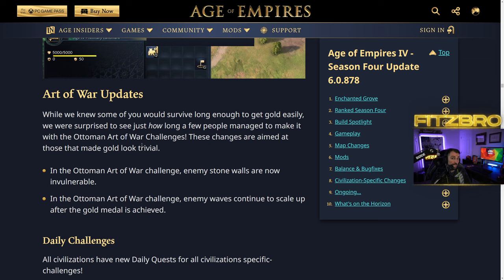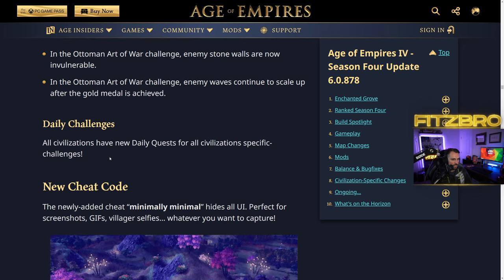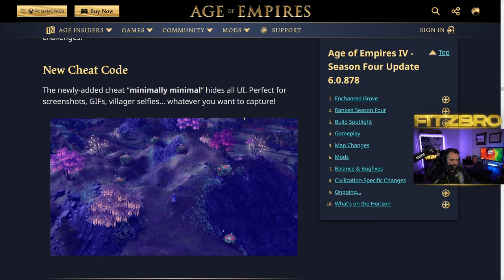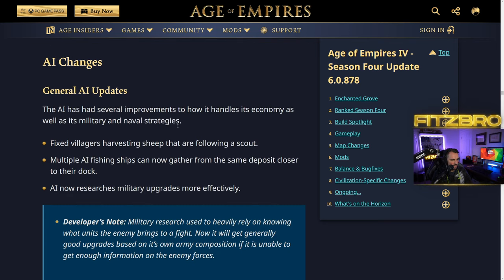There are Art of War updates for the Ottoman challenge — getting gold is now harder, enemy stone walls are invulnerable, and enemy waves continue to scale up. There's also a new cheat code called 'minimal' which hides all UI — perfect for screenshots, villager selfies, and content creation. Gameplay AI has received improvements to how it handles economy, military, and naval strategies, though it sounds like the hardest AI cheating changes may have been reverted.